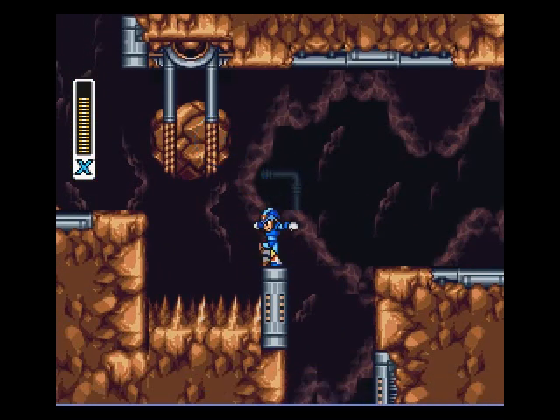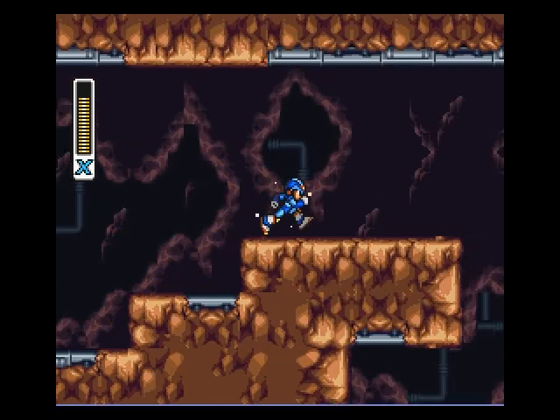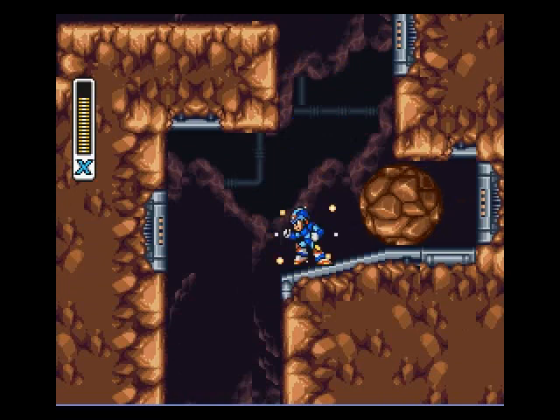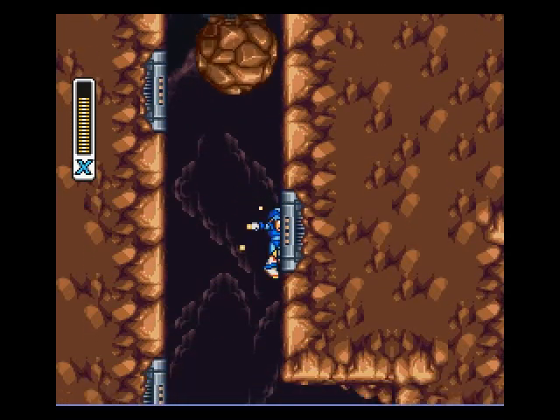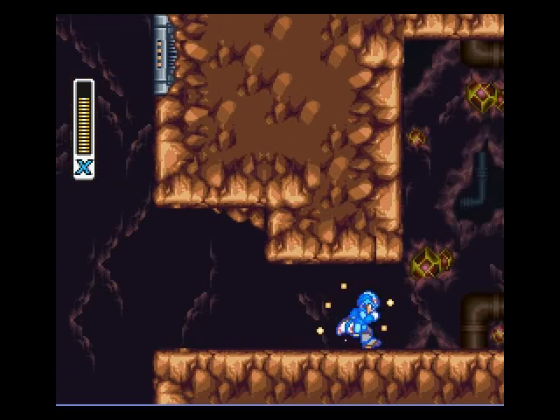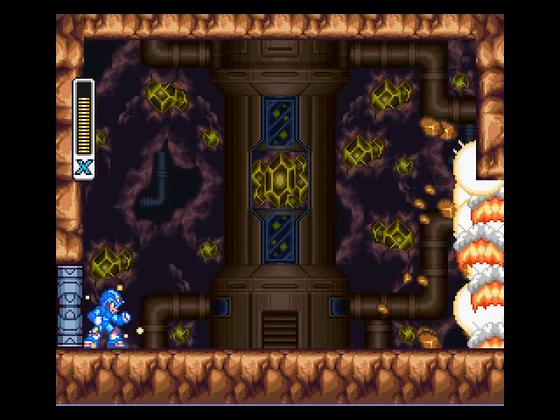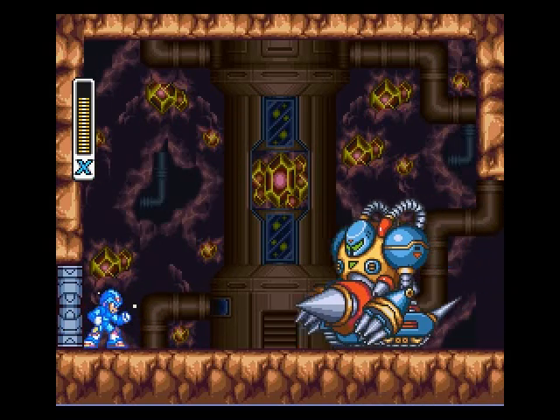Over here is where the helm upgrade is, as far as I know. But again, can't get it without the arm cannon and Volt Catfish's power. Now we have this mini-boss, who I had gotten a really easy mode version of last time, but this time I'm sure it's going to be a pain in the ass.